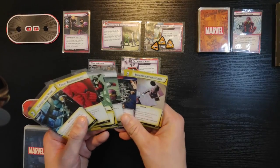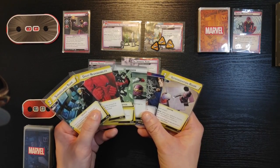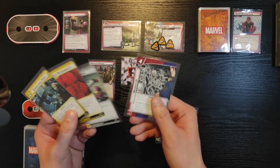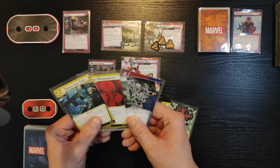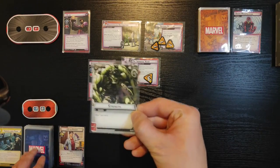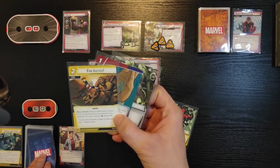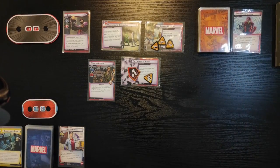I can discard any of these cards because this is the mulligan phase. I won't need Haymaker — that's too expensive right now. I think I'm okay getting rid of these four cards, so now I'm gonna draw four more. I get Strength, Web Shooter for Justice, and Aunt May. Okay, so this is our six cards.